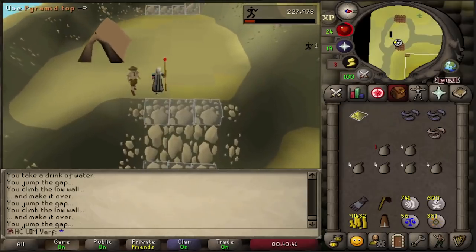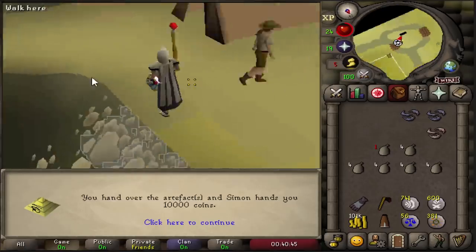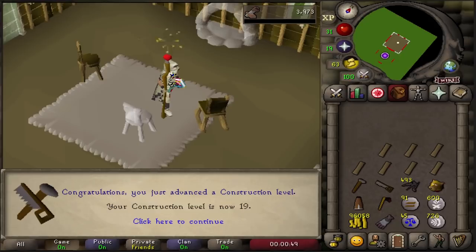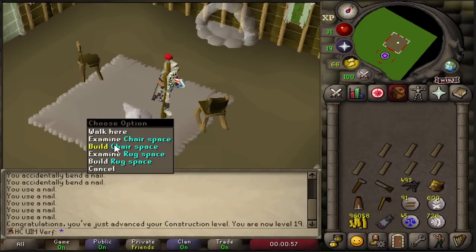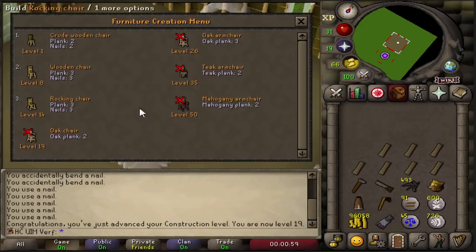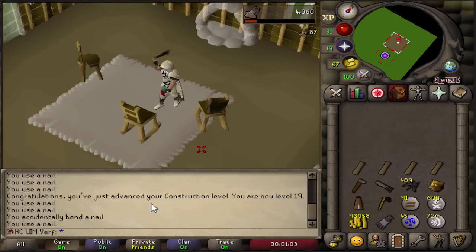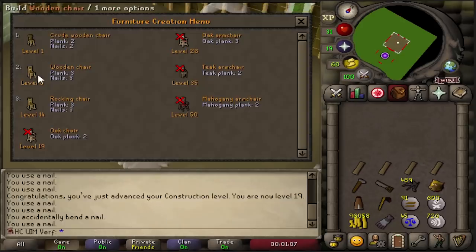That first run will get me 100,000 GP. I also got myself to 19 construction quickly using the regular planks that spawn at the Fishing Trawler — I was able to easily get them because of the arty cloak. This level is the requirement for oak chests, so once I properly start training construction I can start with oak planks straight away. Let's continue with the pyramid.